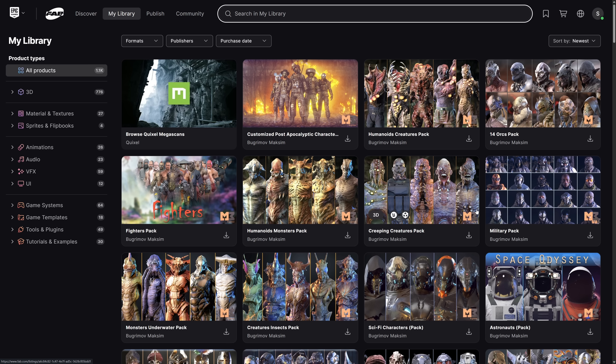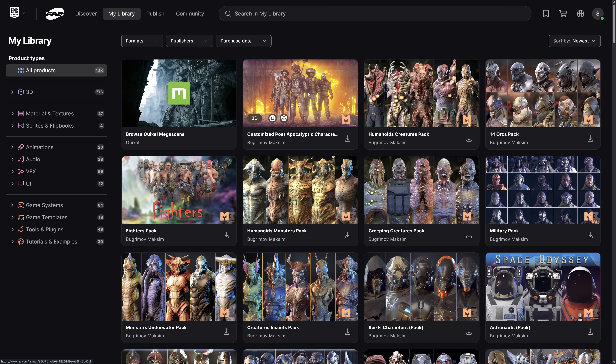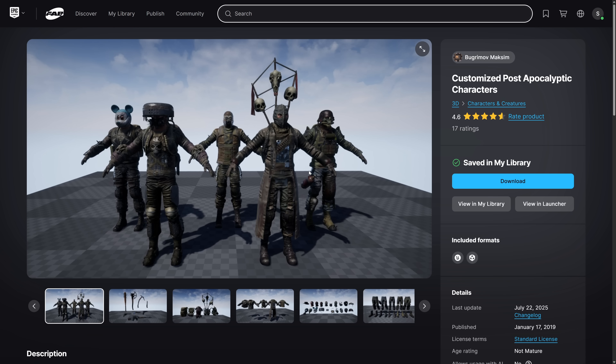You redeem them on the FAB Marketplace. Sadly, that also means you're redeeming 44 keys, one by one by one, which does get a little irritating. But once it's done, they're yours to keep forever. The cool thing about that is you can share them out — if you don't want something, you can send it over to someone else.